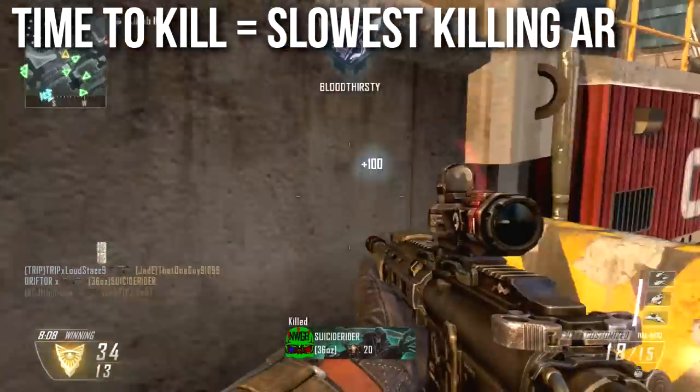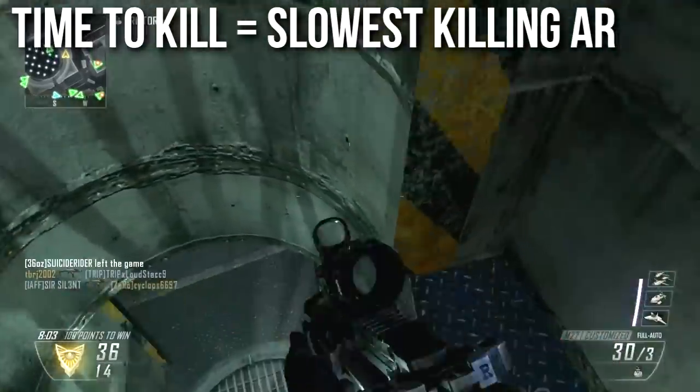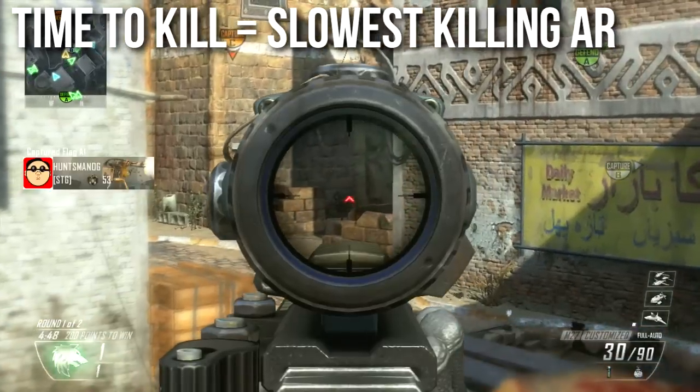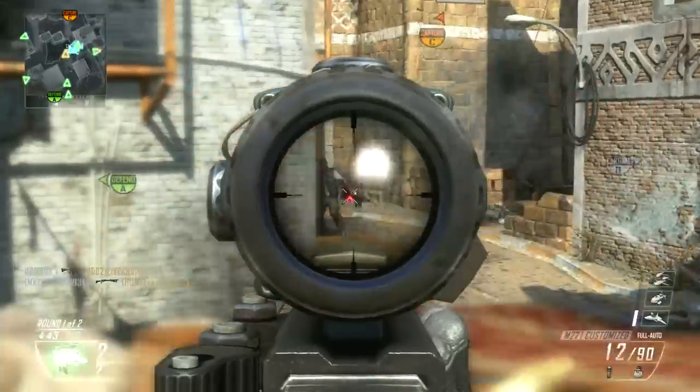On average, there are some that will kill slower up close because they're a burst fire weapon, or really far away because they shoot slower. But on average, across most ranges, you'll find that the M27 is the slowest killing Assault Rifle, and you'll find that you have a very hard time killing people up close with it.